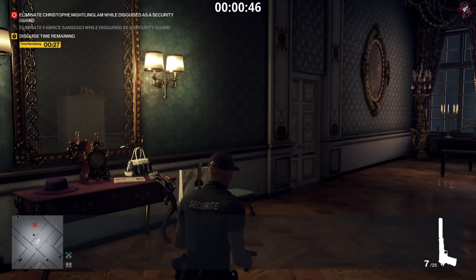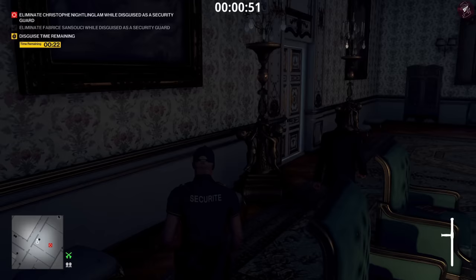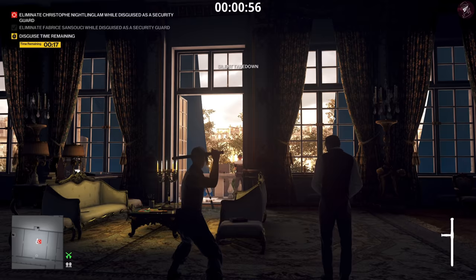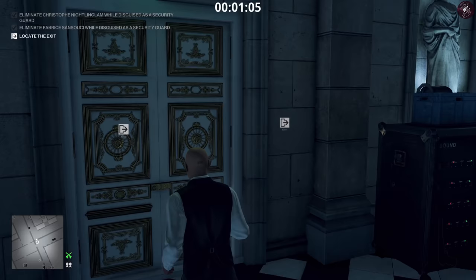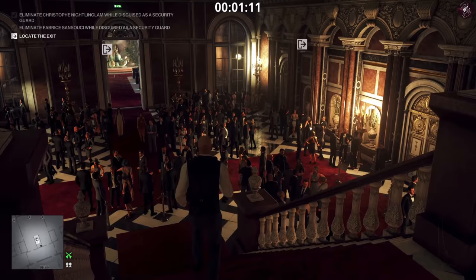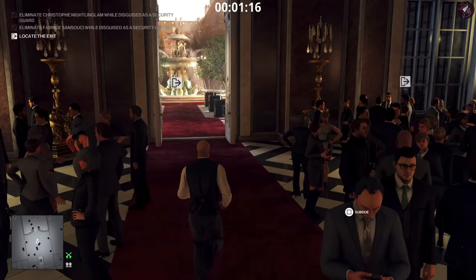We have about 30 seconds left. There's an extra guard in the main room now as well, so knock him out first, then knock out the other guy, and finally kill your target, take his disguise. Again, really straightforward — head to the exit for another easy Silent Assassin.